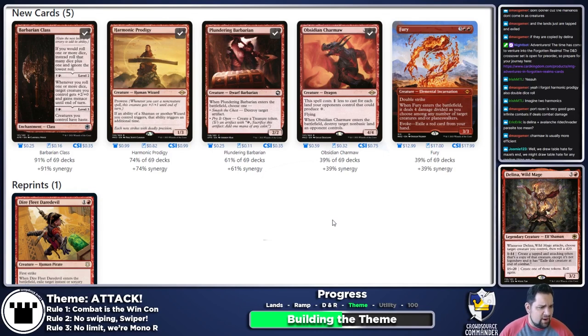Fury — when it enters, deal four damage divided among any number of target creatures and/or planeswalkers. It's real funny with Delina and helps clear the board. It doesn't hit players, which I like because that means it doesn't violate our rule one — we aren't trying to burn people out through burn spells. Sure, it goes in.